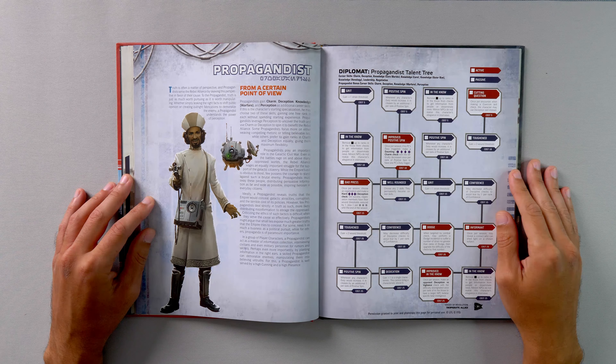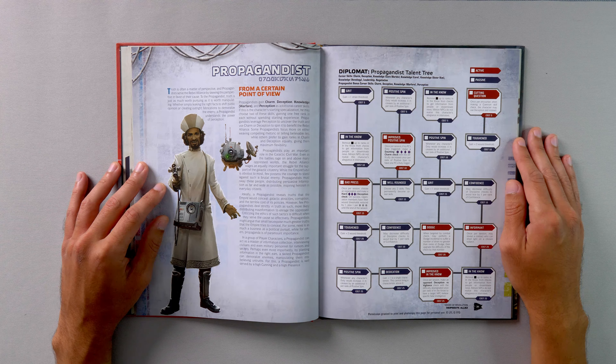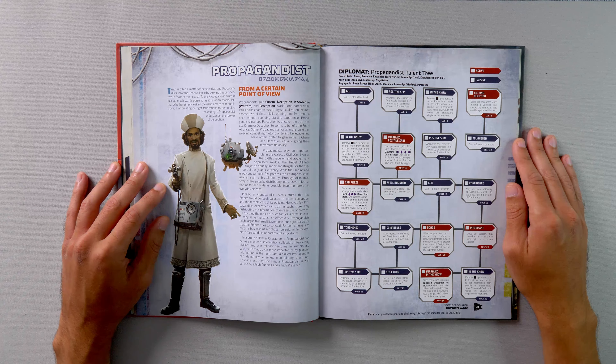The Propagandist's bonus career skills include charm, deception, knowledge warfare, and perception. In the first tier, we have a rank of Grit, Positive Spin — whenever any character's duty would increase, it increases by an additional one per rank — In the Know — remove a setback die up to ranks of In the Know from checks to get information from people or disseminate news, and minion NPCs do not realize this character's allegiance in interviews — and Cut in Question — once per encounter, when making a coercion skill check, the character may use the deception skill instead.